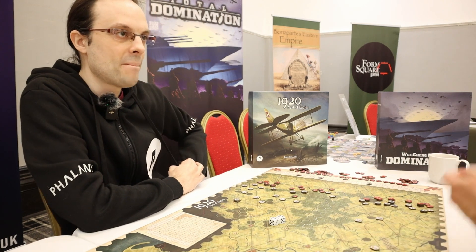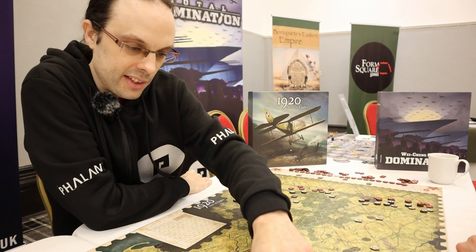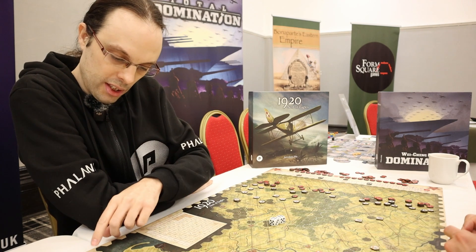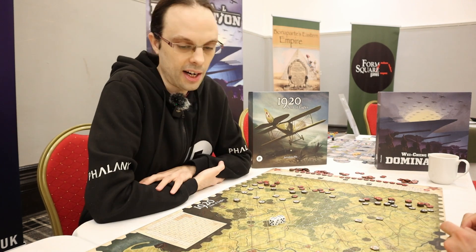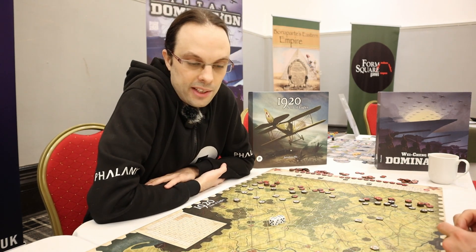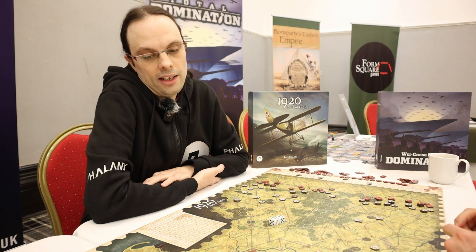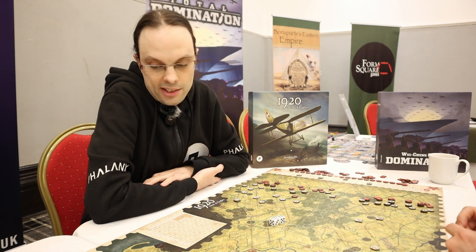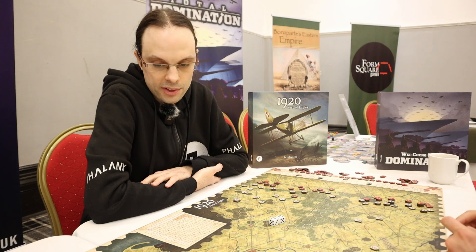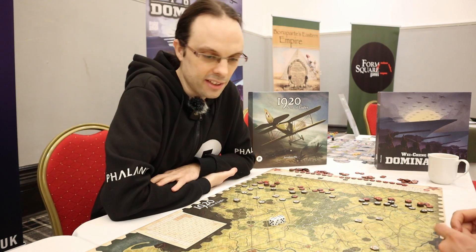The game comes with nine scenarios including the main campaign. The shortest scenario is the Miracle on the Vistula, which is three rounds. Most of the smaller scenarios run three to nine rounds. The whole campaign is 20-something turns. In terms of play time, it's about half an hour per turn, which means you can do all the smaller scenarios in an afternoon, but the campaign will need a convention — you need at least a day.